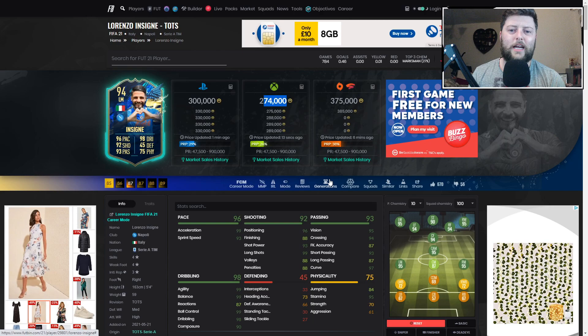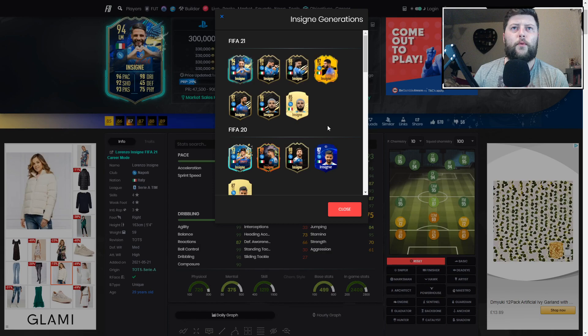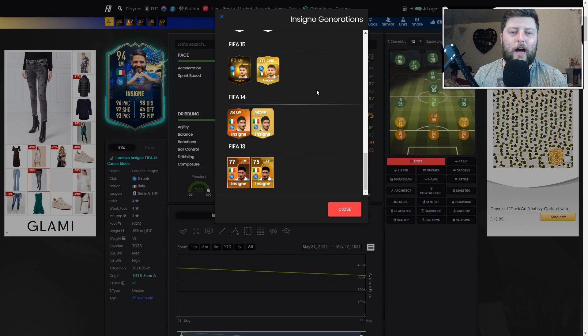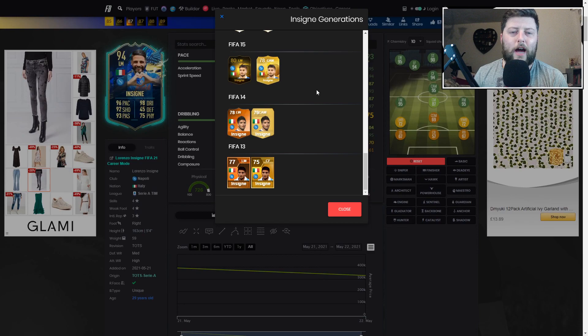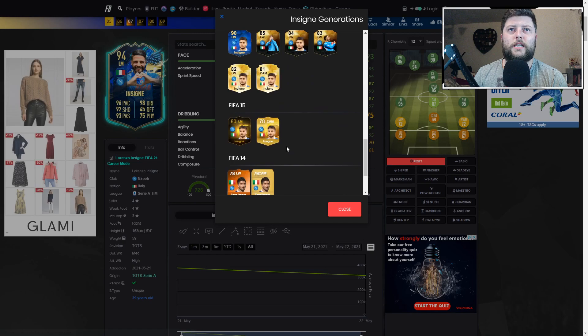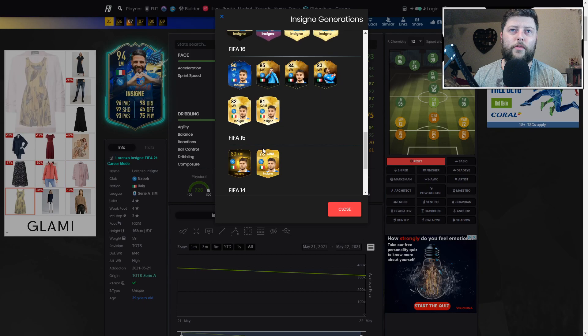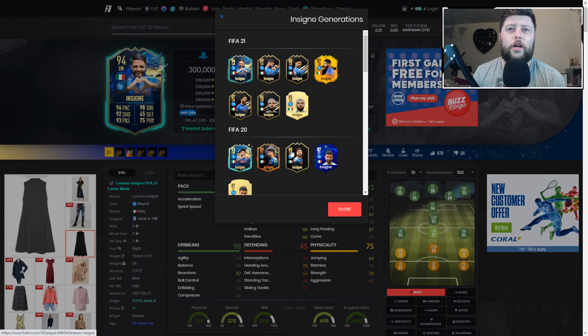Insigne has had four informs, one Road to the Final, a Scream, an inform with his Team of the Season, two informs and a group stage the year before, plus an SBC and inform with a Team of the Season and four informs before that. We've had a lot of great Insigne cards. He is 29 years old so we have a few more years left — he has literally only played for Napoli in terms of FIFA career, starting at FIFA 13. He is a solid FIFA player, he comes up clutch and gets himself informs.